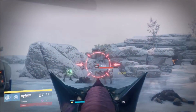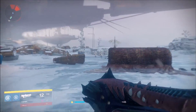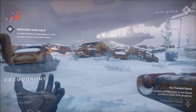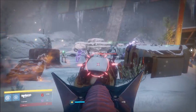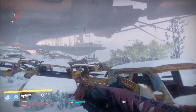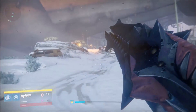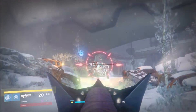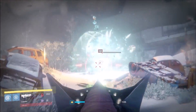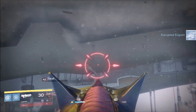There will be Thrall there and there will be a massive chest in the back. What you will want to do first is work your way to that chest. Now if you have a Three of Coins this is a wise choice, because once you get to that chest there is a possible chance there will be a massive Pilot Servitor — about the size of SIVA Prime but it looks just like a normal Servitor. So if you have a Three of Coins it can drop an exotic for you, but you will have to deal with a lot of ads going up into this area.